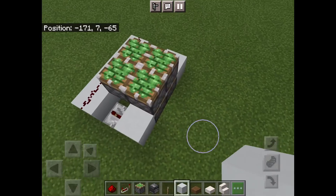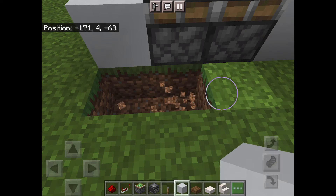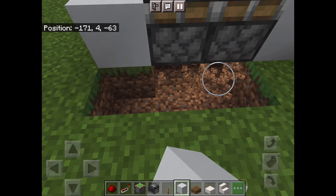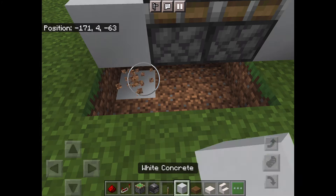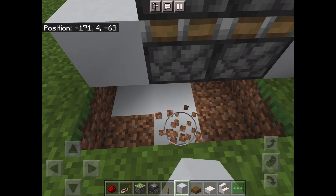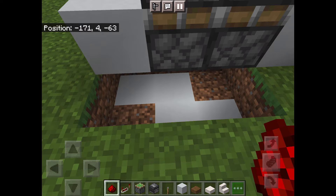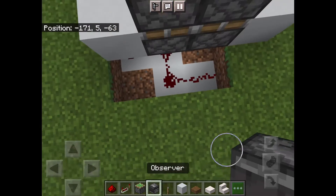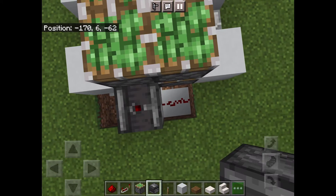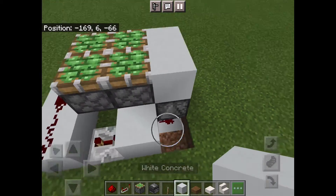Now we're going to get to the back; we're going to take out this block here — one, two, three — and same for underneath here. We're going to get some redstone and have it going. The white bit you don't have to add, but I'm just showing you where it's going to go, so it's going to go here, here, here, and here — just like that. Now we're going to have an observer.